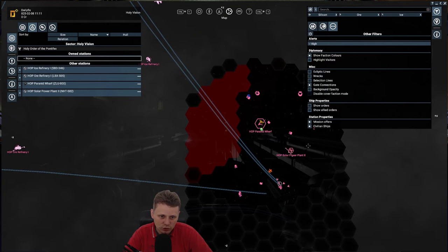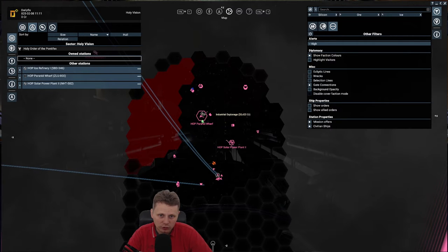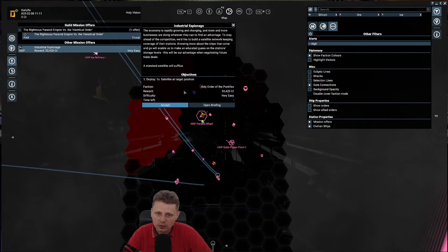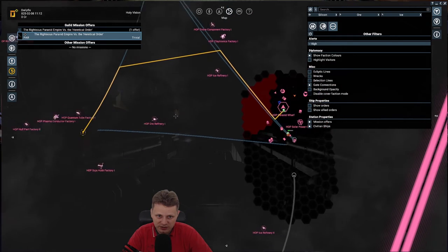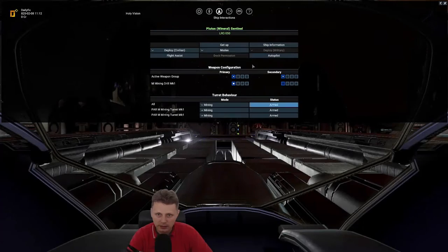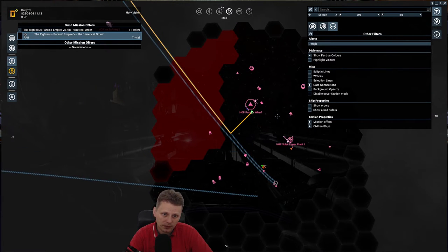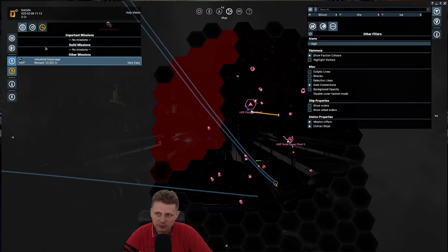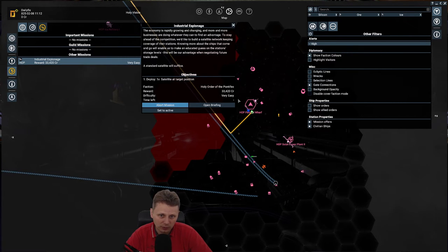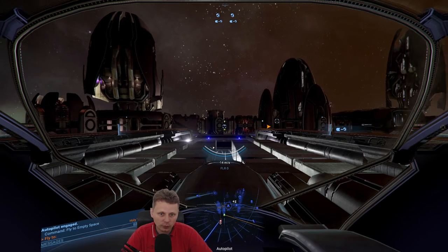There's a mission from the Holy Order — very easy, just one satellite. I'll accept it. Where do they want me to drop it? Near the gate where the Xenon pop in and out — that's kind of mean. I have two satellites. I think this is a perfect placement. Let's check if it's a timed mission — yes, there's a time limit, but it's fine. Let's head over on autopilot.